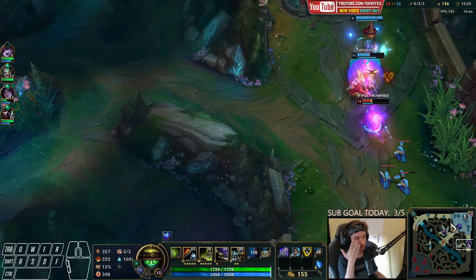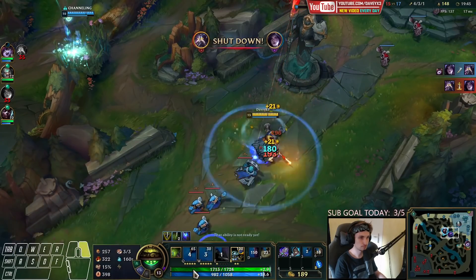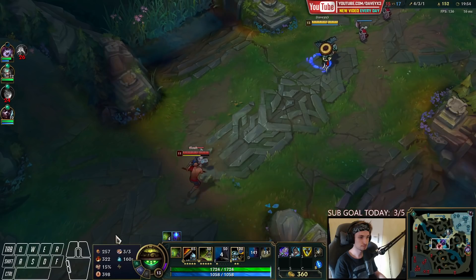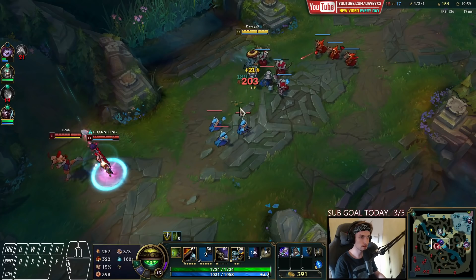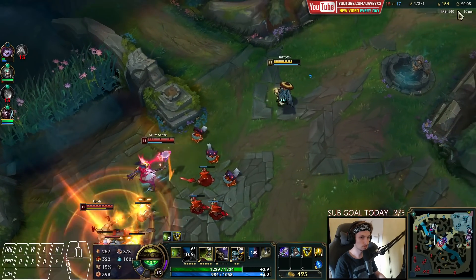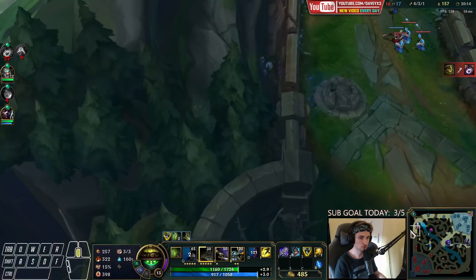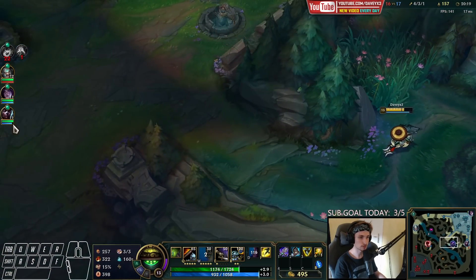Kassadin is growing huge right now — oh, he died, nice. Let's push up the next wave. Apparently there are two people down here — doesn't matter. Oh, well, now it matters. We need a good play by an Ash ultimate. Trinity is going top to farm that out, so I would like to farm this out actually but I'll give that to my jungler.